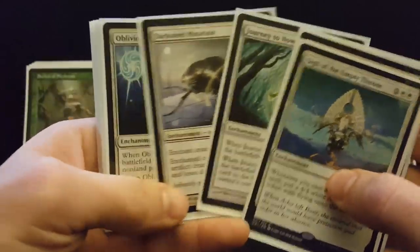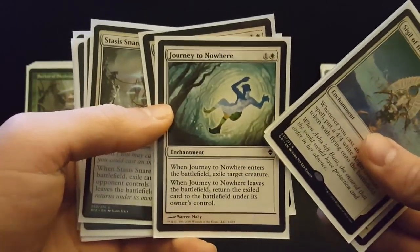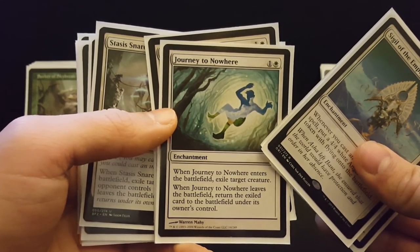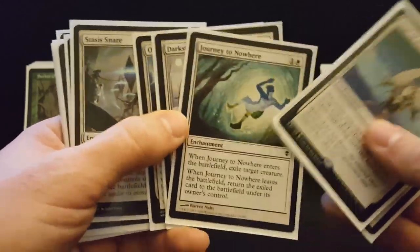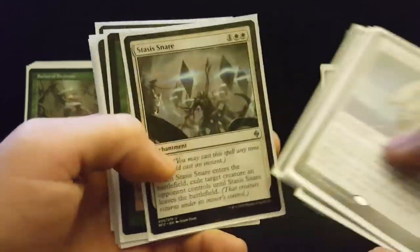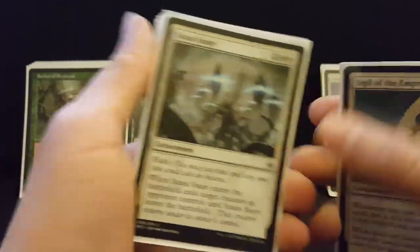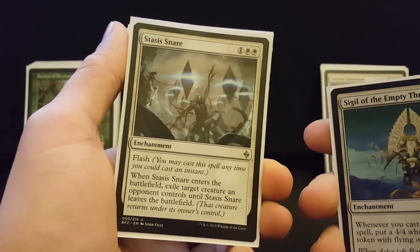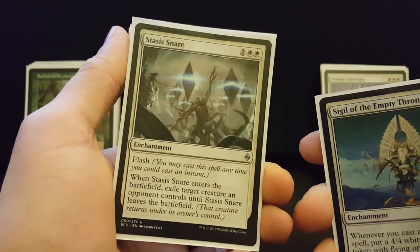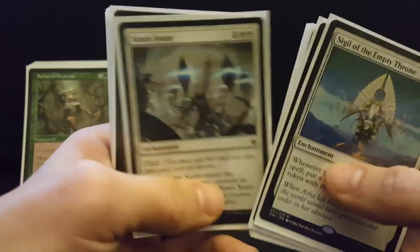Journey to Nowhere, Darksteel Mutation, and Oblivion Ring are just basic removal. One cute thing you can do with Journey to Nowhere is use it as a blink effect by exiling a creature you want back and then destroying it with Rex Sage or another O-ring effect to get your creature back — I actually did that with Resolute Archangel to stop myself from losing. Stasis Snare is another new card: not only does it take care of a creature, but you can trigger a blink effect with Skybind, or save one of your own creatures and then destroy it on your turn to get your creature back.